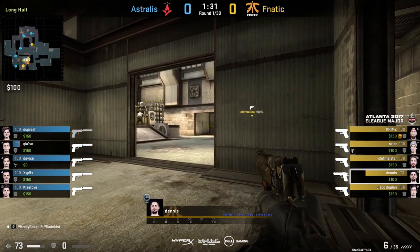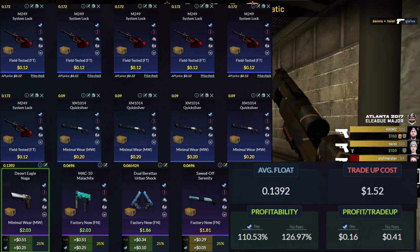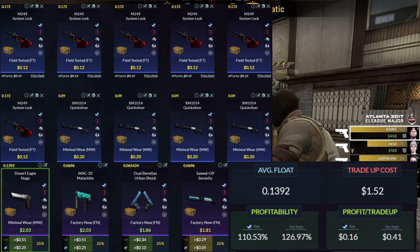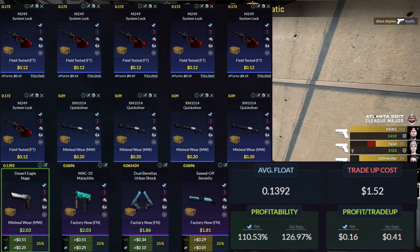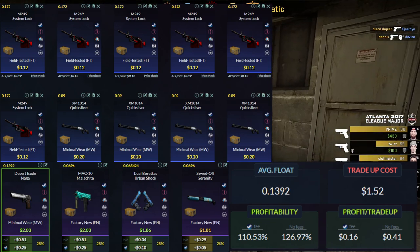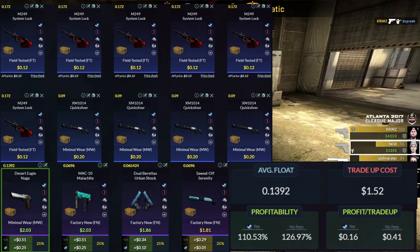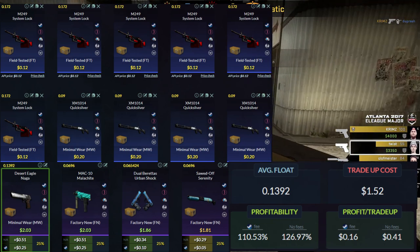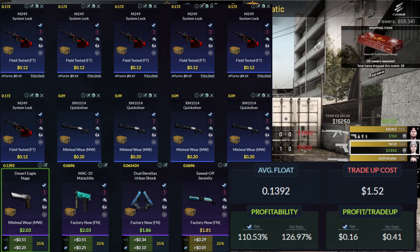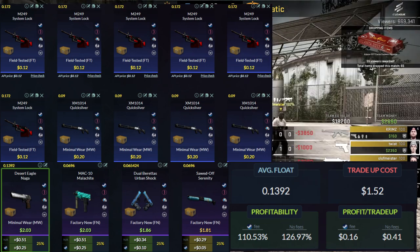First up, we're heading over to the Chroma case. This case is really good for trade-ups like these. We're going to be getting six field-tested skins and the float is kind of restrictive — you'll need to get it 0.172 or below. This is really obtainable with a buy order. The nice thing is you can set a buy order for 12 cents and resell the skins, since their current market price is around 14–15 cents, so you're not losing any value on the skins you can't use.